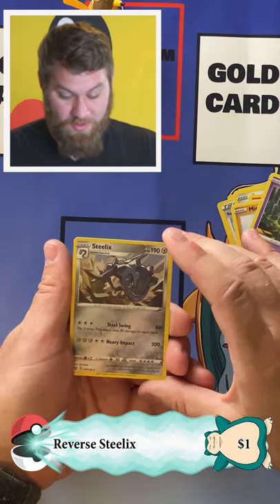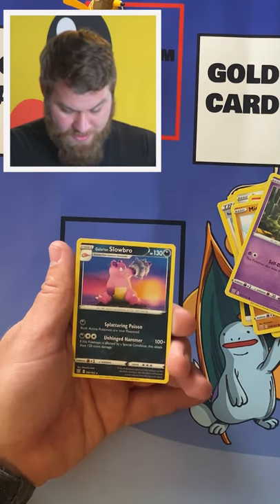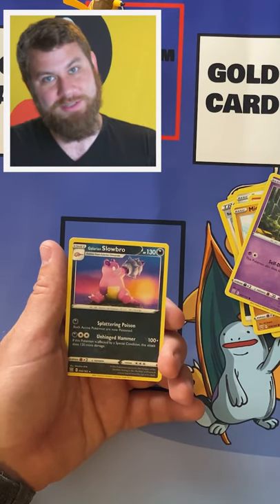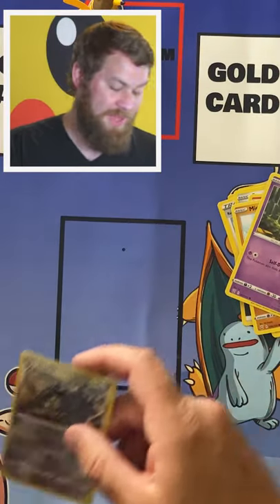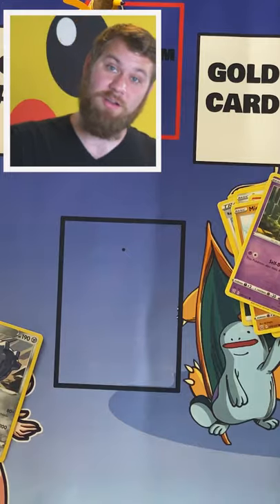Here is a Rare Reverse Holographic Steelix, and a Galarian Slowbro. Very cool artwork, because he has the Shellder on his arm. What a doof. But that is the Galarian version of that card. We will see you tomorrow.